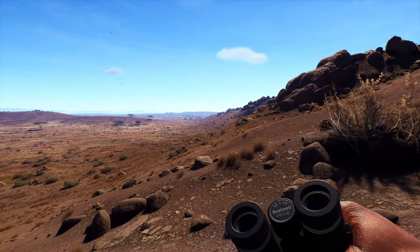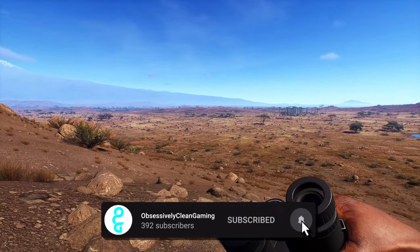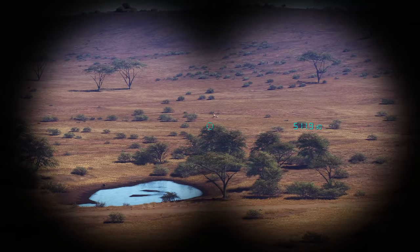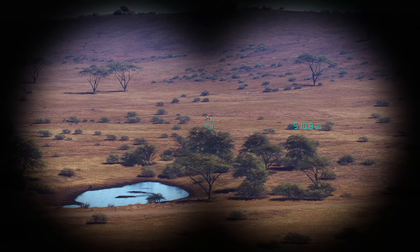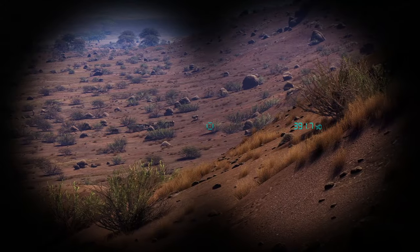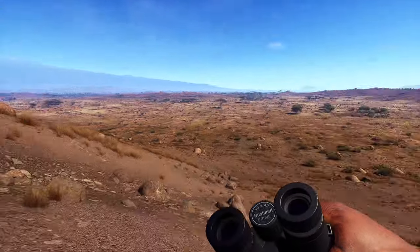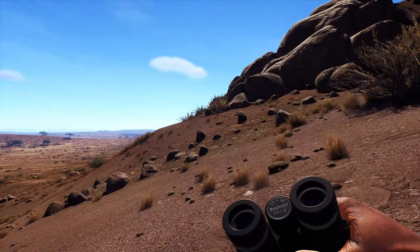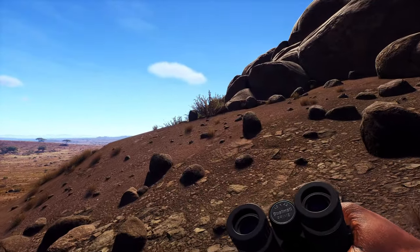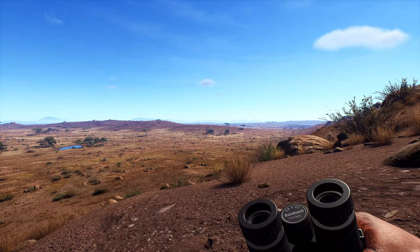I can't believe this right now. Anyway, this is how you find animals — it's your best bet, to be honest. You literally just pick a spot and look. There are animals all over the place: wildebeest over there, looks like Gemsbok right there, maybe Springbok, and then more Gemsbok there, a lion there, a herd of wildebeest. You can literally scout anything from a high spot. It's kind of like real life — you pick a high spot and glass around, and you'll eventually find something. If not, you move.